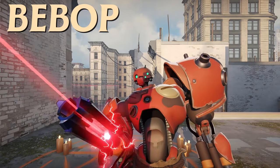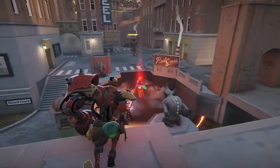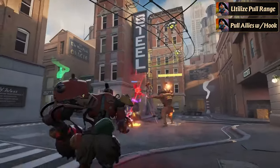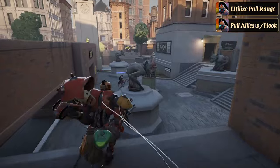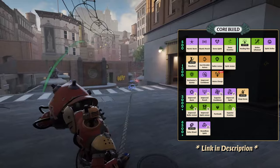First up we have Bebop, a versatile hero that's an excellent choice whether you're playing solo or with a team. Bebop's strength lies in his ability to control engagements with his impressive pull range, allowing him to take fights on his terms. Not only can he pull enemies into unfavorable positions, but he can also save allies by pulling them out of danger. When it comes to building Bebop, you'll want to focus on enhancing his spirit damage and the range of his abilities.